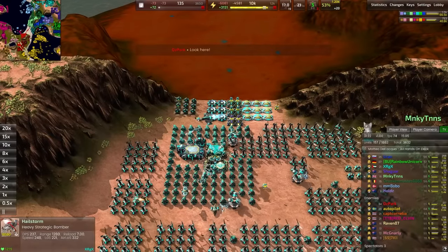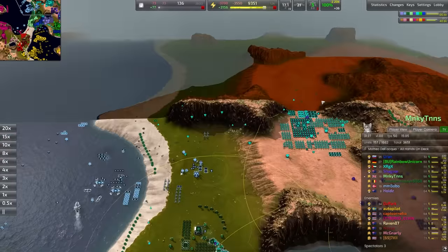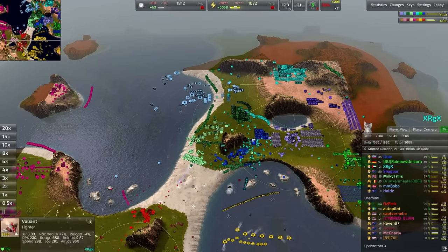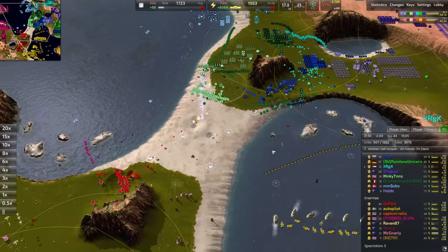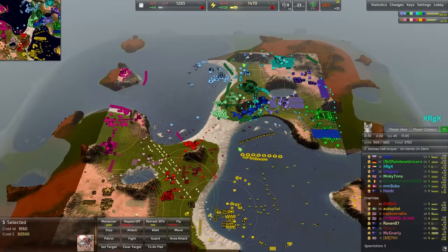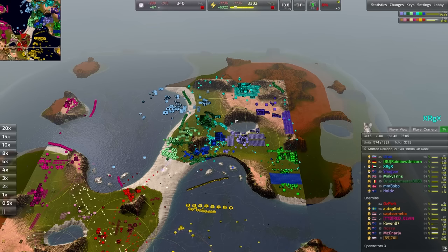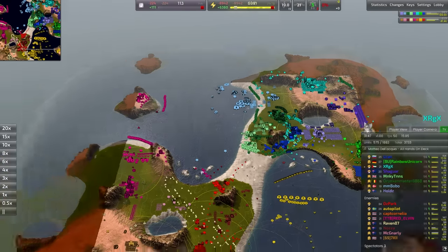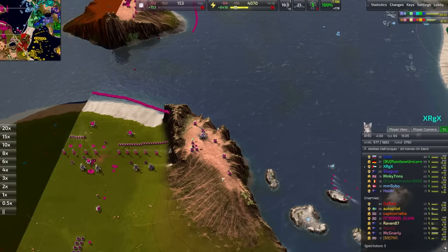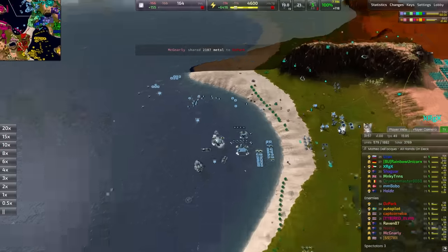We do have some of those heavy bombers being built here by our backline player XRGX. Those bombers are just filed into the queue. We are up to five bombers grand total. Certainly enough to damage some lighter infrastructure - you could bring it over here and maybe kill this advanced geothermal up here. That would certainly be worthwhile. Sniping that with only five, I think you could probably kill that with five Cortex bombers.